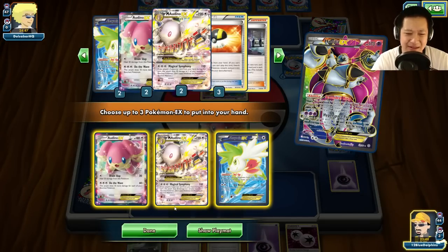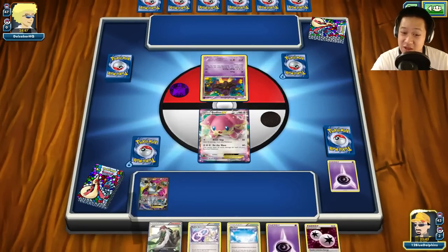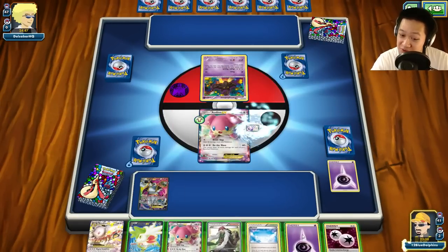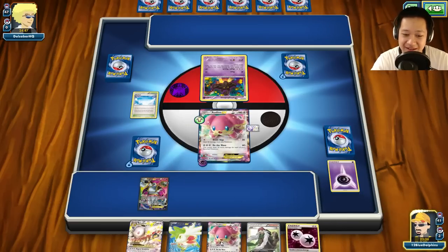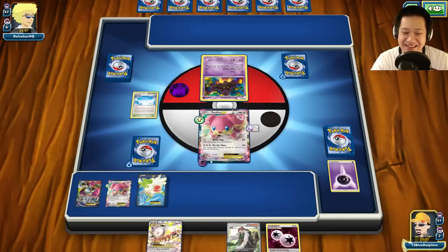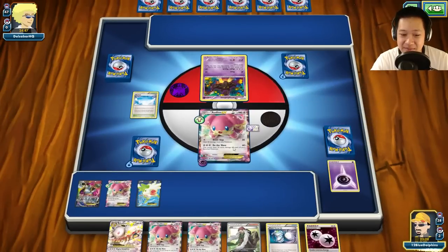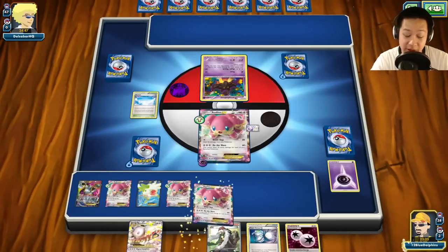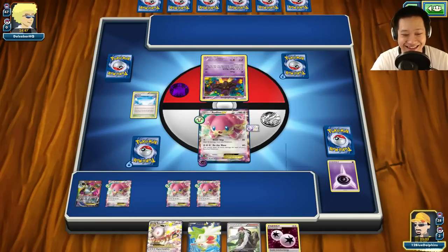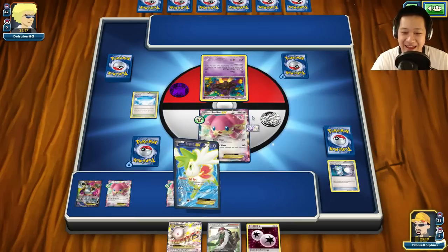I'm going to go ahead and search my deck for three EX Pokémon. I wonder if I want Mega Audino — yeah, let's go Mega. I'll put my faith that you cannot be one-shotted on the first turn. I'm going to go ahead and give you a Spirit Link, promote the heck out of you, and play everything so maybe you can use Do the Wave. It knocks out my item. Three more cards — not the best. They all want to show up to the party, so let's make use of Shaymin heads — yes, grab them all down.